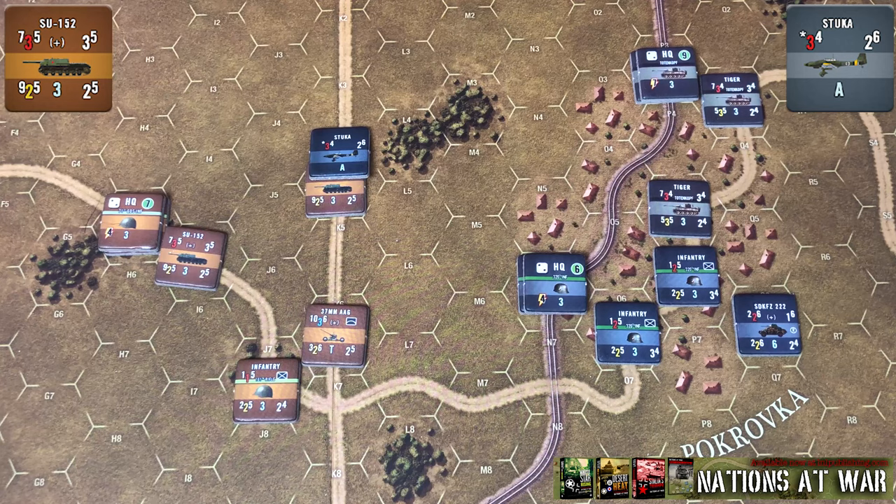If a three to six is rolled on the accuracy, the strike hits as normal and the attacker uses their full firepower against the targeted hex. They'll roll as normal, looking for their to-hit number and calculating their total number of hits. The defender potentially has a defensive roll depending on what terrain they're in — they get to look at the infantry defensive bonus provided by the terrain effects chart.